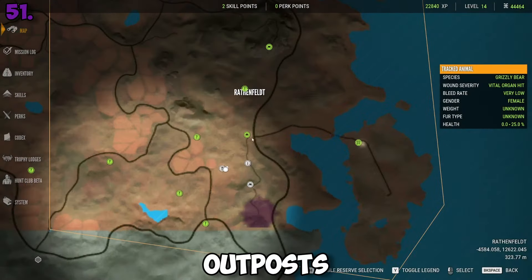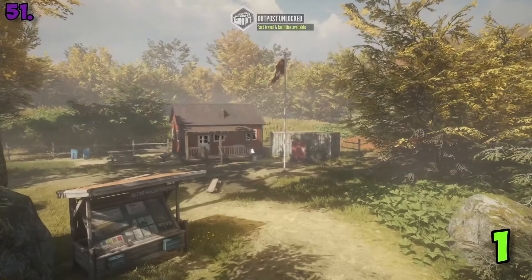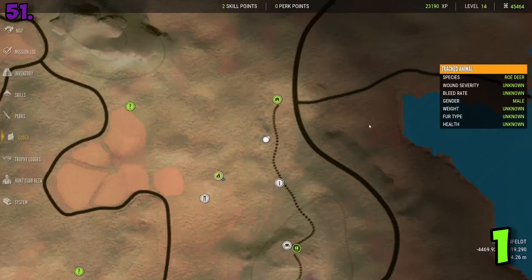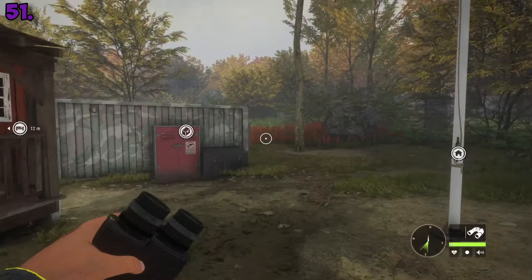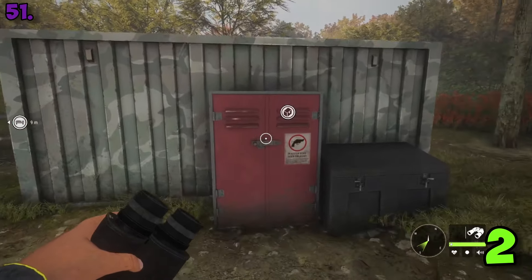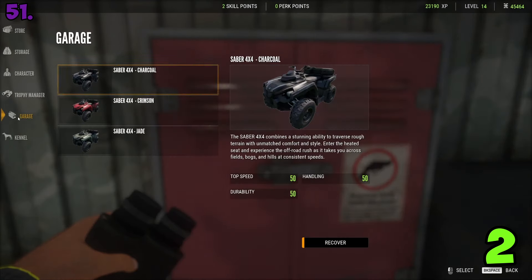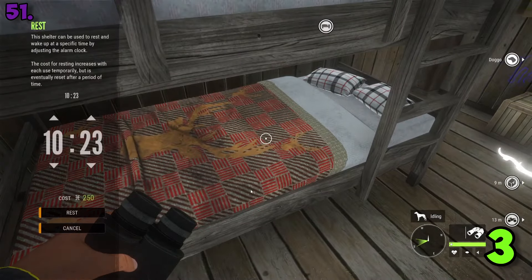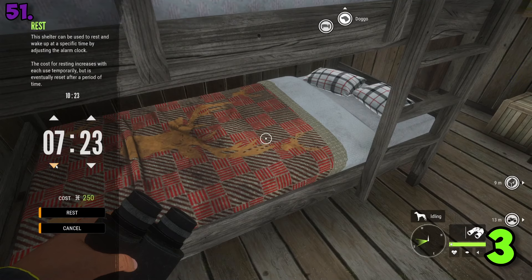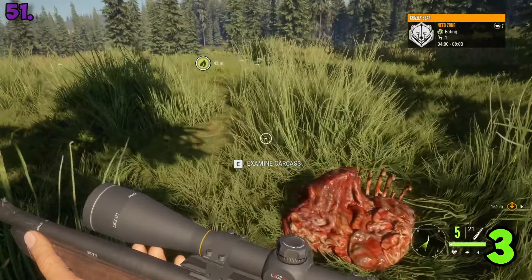Each zone also has outposts, which are important for three reasons. First, you respawn at outposts and can fast travel to them at any time — the UI is just really badly designed so you might miss it. Second, outposts have cabinet shops where you buy all your weapons, restock on ammo, and deliver DLC stuff. Third, you can sleep at outposts for 250 currency, setting the time to whenever you want — usually morning — but people often reset to a specific time when animal need zones have animals at them.